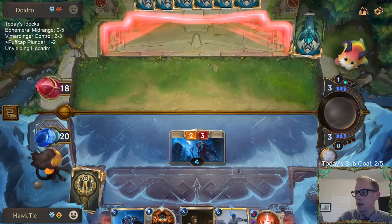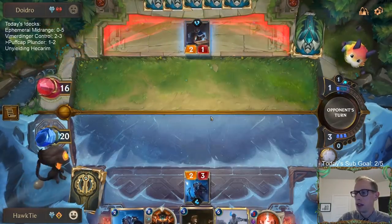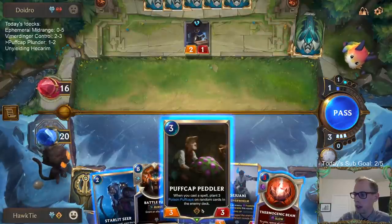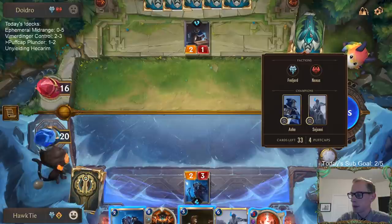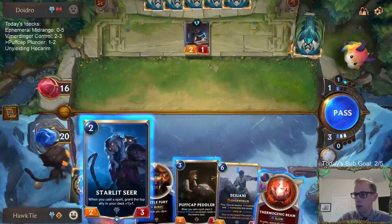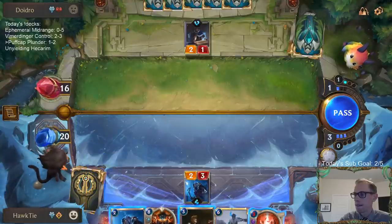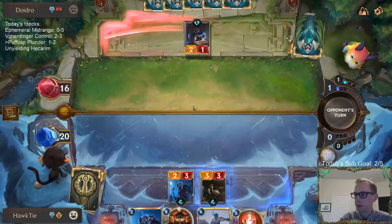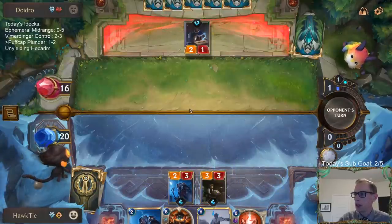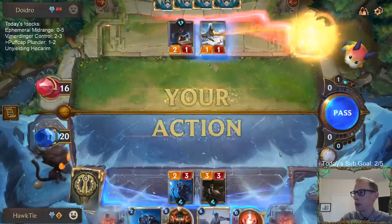I'm going to get in there while it's safe. If I play Peddler — okay, it still would have been safe. Do I want Peddler or Starlight Seer? I'll just go Peddler. If I go Starlight Seer, I'd potentially have a 5-mana Thermogenic Beam next turn — 5 damage — which is important because of Ash with Elixir of Iron. But it does not appear to be the case.